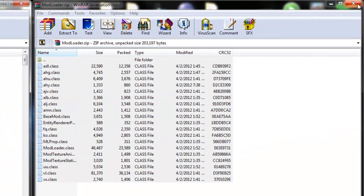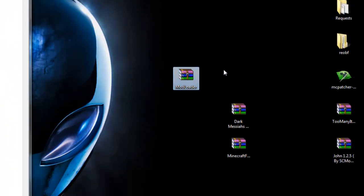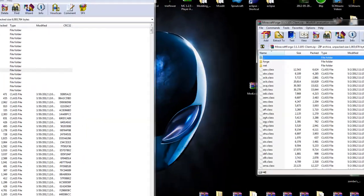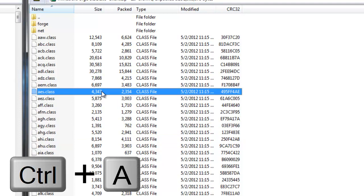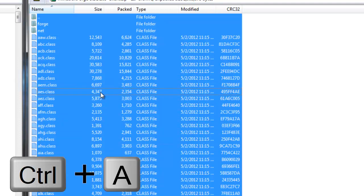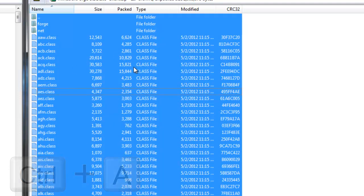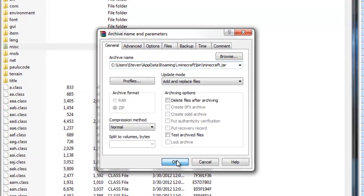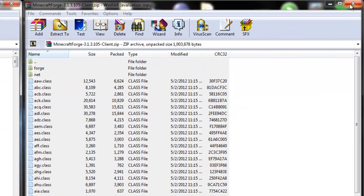Exit off ModLoader and move it aside. Now you need Minecraft Forge — double-click Minecraft Forge and move it aside. You're going to see a lot of files. Select any file and press Ctrl+A to highlight all the files from Minecraft Forge Client. Simply drag them all into the Minecraft.jar side. Click Replace, press OK, and you are done with Minecraft Forge.